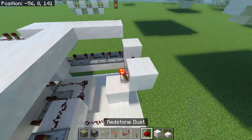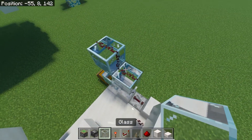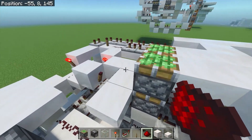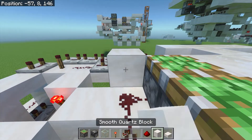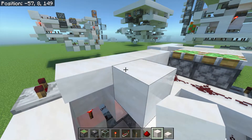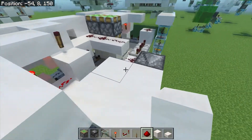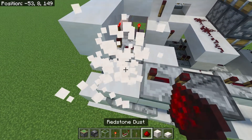Now place a block here with a redstone torch on top, along with a piece of redstone dust. A piece of glass. 2 slabs. Place a piece of redstone dust here, along with 3 pieces of redstone dust over here. Block here. 3 slabs here. Block on top. Redstone torch on the side. A slab next to it, in addition to a slab and block here, connected to 2 redstone repeaters facing in opposing directions like so.